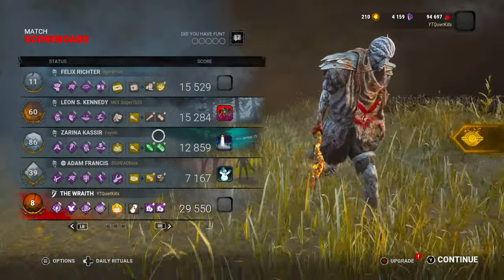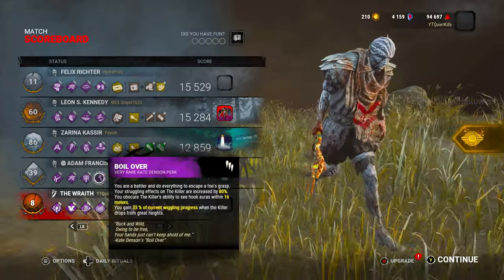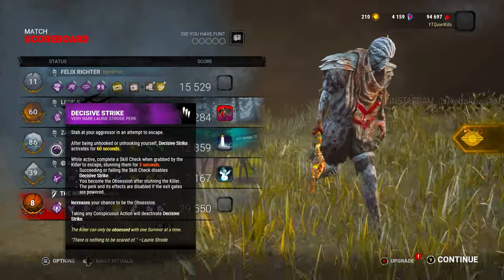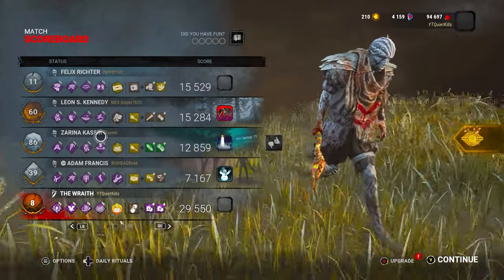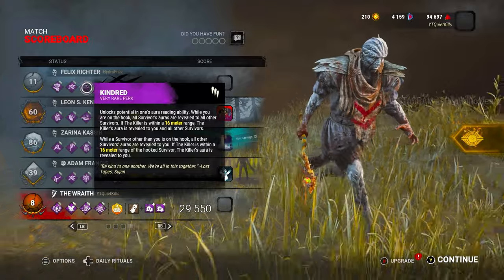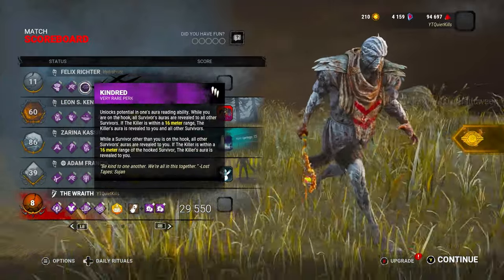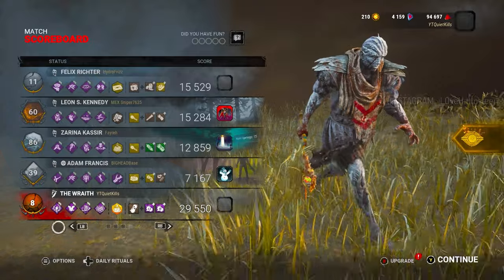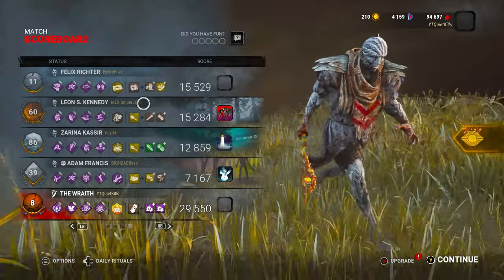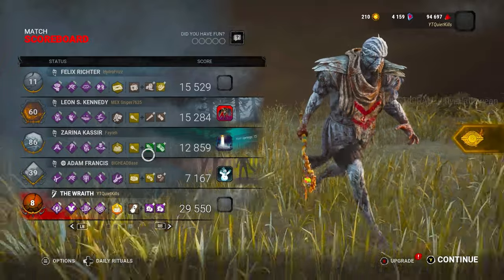They brought some really good stuff — Petrified Oak, two flashlights, a medkit, toolbox. Perks included Boil Over, Prove Thyself, Botany Knowledge, Leader, Decisive Strike, Dead Hard, Off the Record, Buckle Up, Life, Windows of Opportunity, Adrenaline, Off the Record, Open Handed — interesting. You don't really see Leader and Open Handed too often. Everything else is pretty cookie cutter — you see it in most lobbies. A couple of Botany Knowledges as well, which counters my Sloppy Butcher, so that was pretty good on their part. Overall pretty solid. GGs.